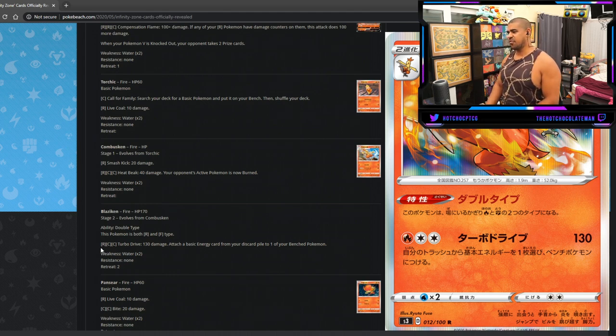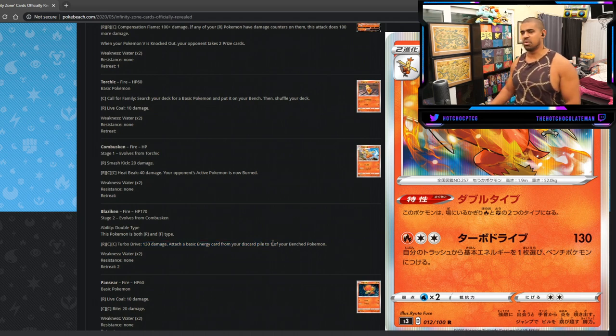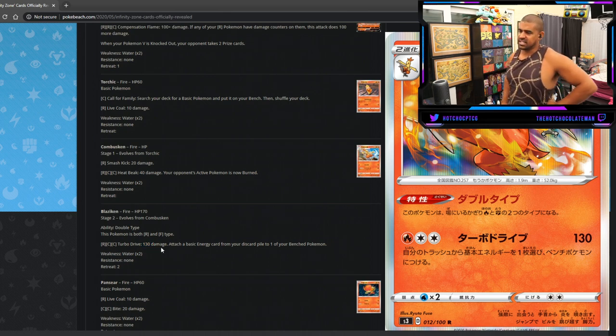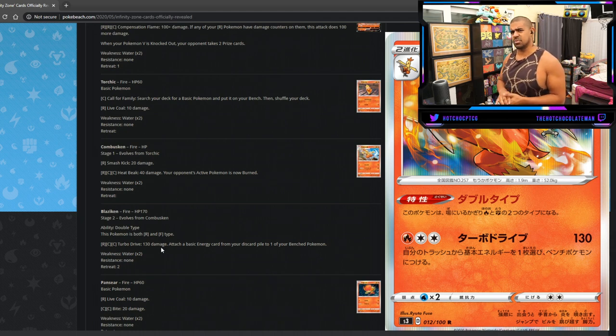Blaziken's attack costs one Fire and two Colorless for 130 damage, and attaches a basic energy from your discard to one of your Bench Pokemon. That's usable — I wish it was 150 so you could more easily two-shot things with Danci, but 130 is just about workable. You could use a Birding Scarf to push into the 150 range. The main concern is how you set it up — going Welder into a Stage Two probably won't work. Maybe twin energy fire route with Sycamore draw. Either way, I'm a fan of this Blaziken for sure.